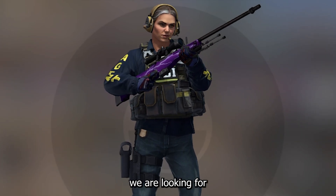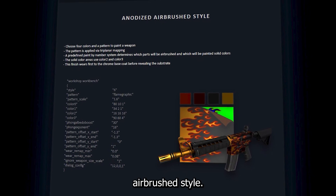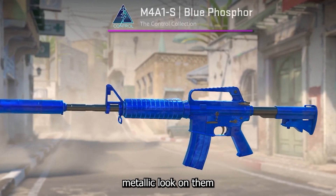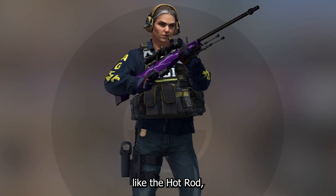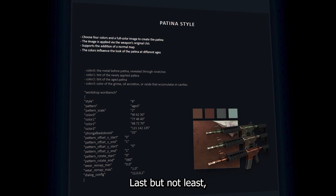The paint styles we are looking for are the anodized style, the anodized multicolored style, and the anodized airbrush style. Those styles have the shiny metallic look and are home to skins like the Hot Rod, Doppler, or Blaze, which look extremely gorgeous in Source 2.